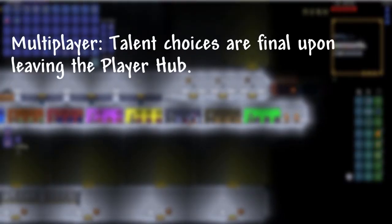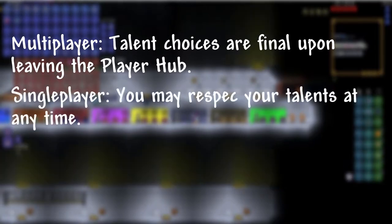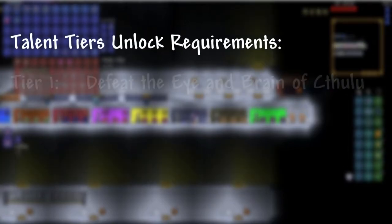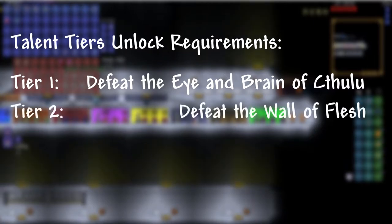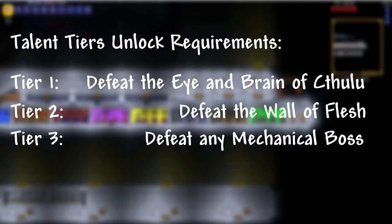In multiplayer, your choice of a talent is final upon leaving the area, while in single player you may return to switch talents as you please. Talent tiers are unlocked as follows: Tier 1 — defeat the Eye and Brain of Cthulhu. Tier 2 — defeat the Wall of Flesh. And Tier 3 — defeat any mechanical boss. Also, upon reaching Tier 1, you are awarded with a pet specific to your class and a demon heart.